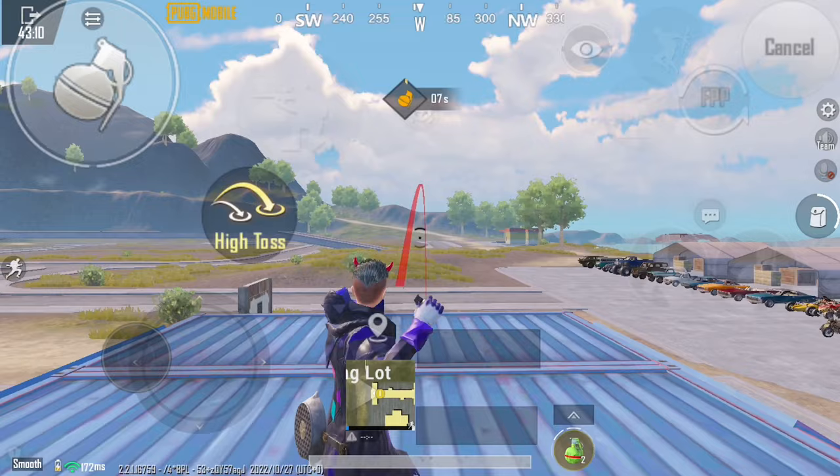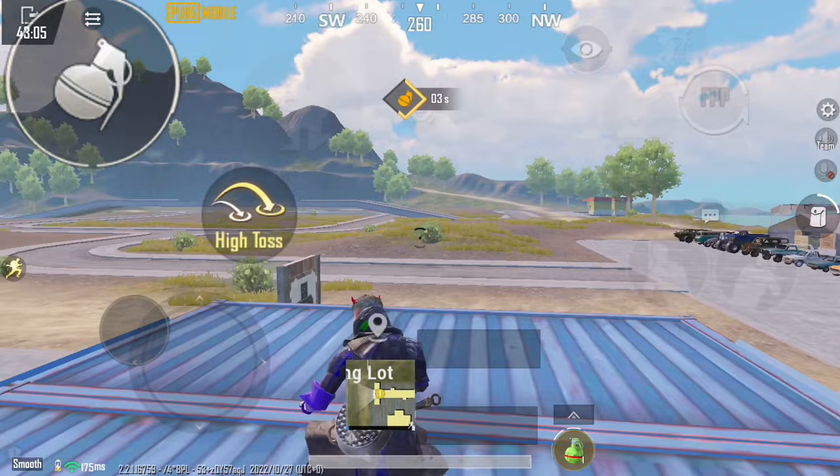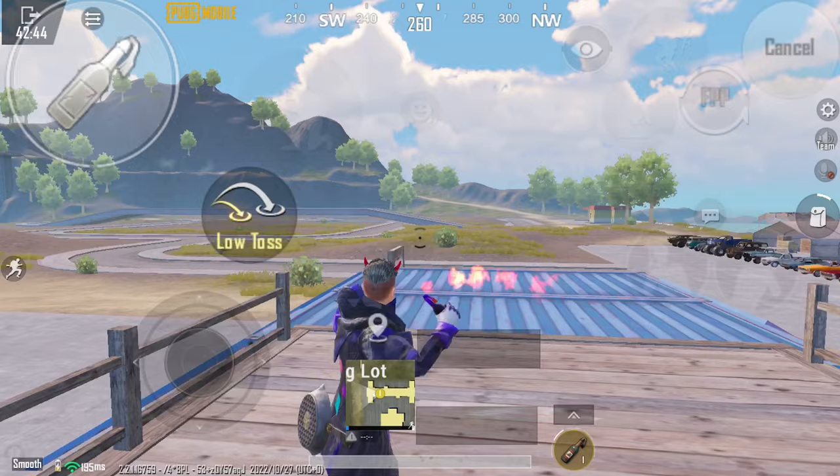Here is a bonus trick: switch your nade to low toss and cook the nade, then release your finger and switch to high toss at the same time. Your nade will go much farther than with a normal throw.